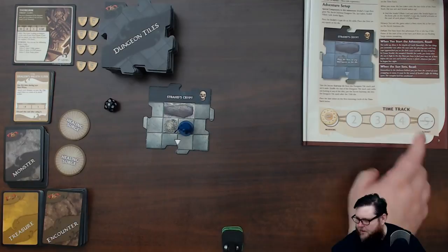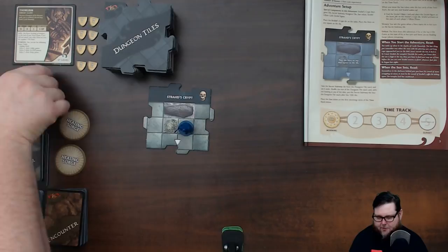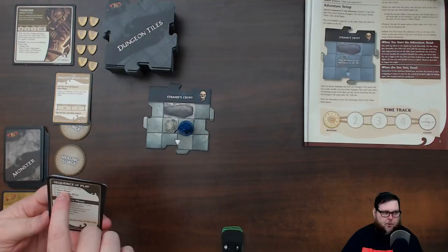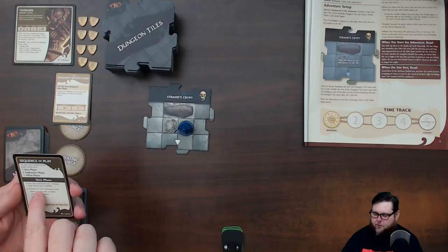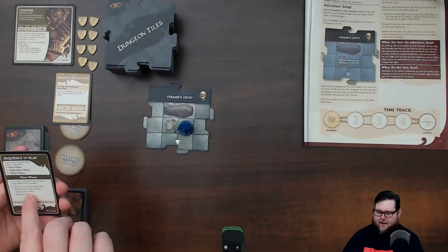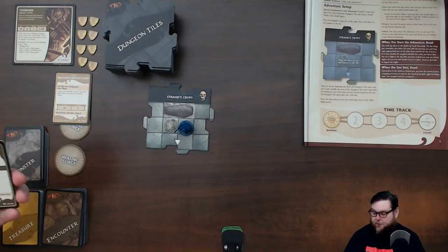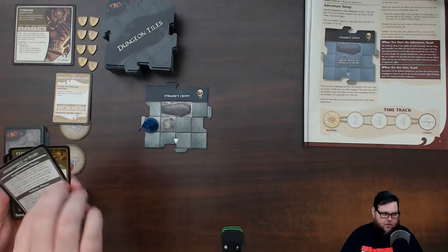Starting the hero phase with my Dragon Breath Elixir set aside. The sequence of play card says: if you have zero hit points, use a heal; otherwise perform one action — move and attack, attack and move, or make two moves. I move two squares toward the end of the tile. With a speed of 5 I stop here and I'm done with the hero phase.